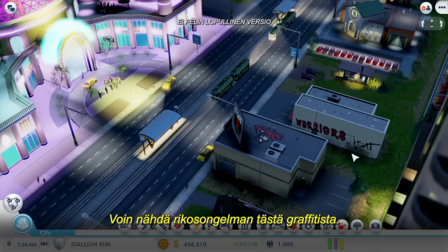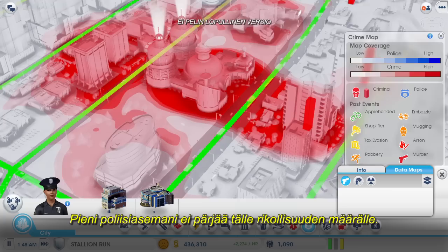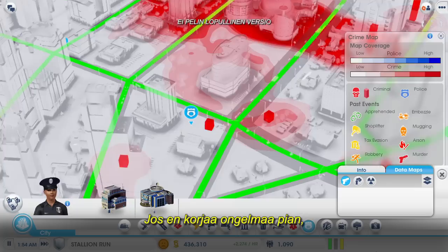One of the problems with casinos is that they attract a lot of criminals. I can easily see there's a problem because of all this graffiti on these buildings. If I want to see some more detailed information, I can turn on the crime data layer. This is worse than I thought — these big red blobs show me all the recent crime activity.